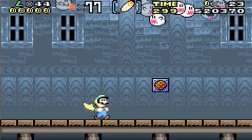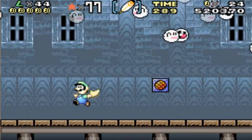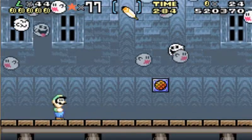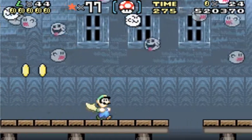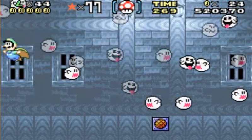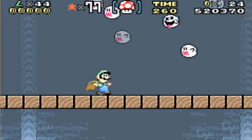Without falling off a cliff because Luigi is a boob like that. Now it should be up here. How are you supposed to know that an evil boo is going to come out and destroy your face? Like boos, please screw off.